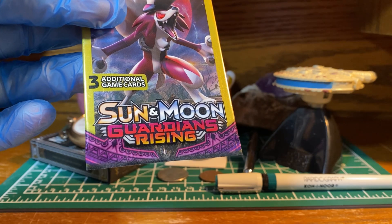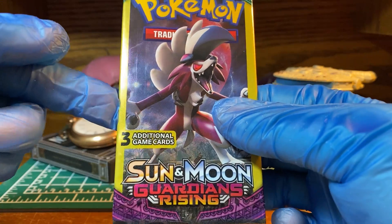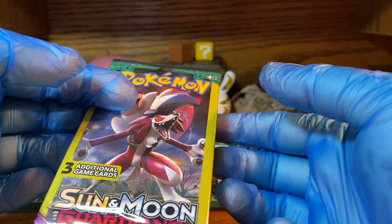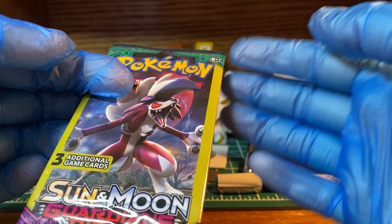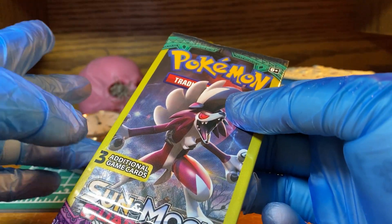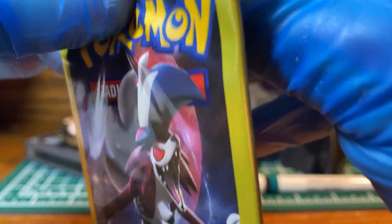I believe they're all the same kind, and I'm guessing this means there are just three cards inside. I'm going to open them one by one and try to be as quick as possible. I don't really know what I'm looking for specifically, aside from — I checked a few other videos and they seem to be favoring the Tapu Lele card. I have some screenshots to my left here just to kind of read over to see if I come across any cool cards.